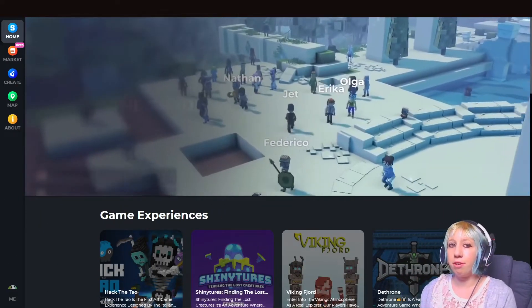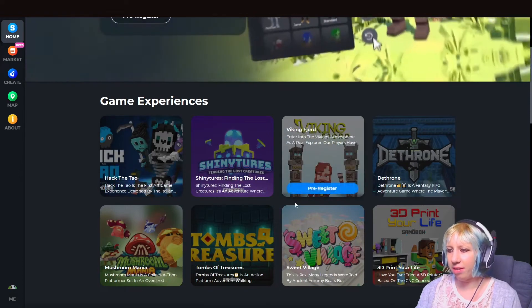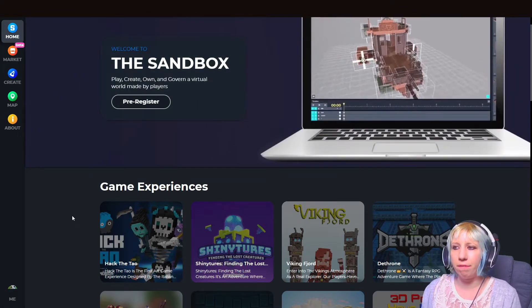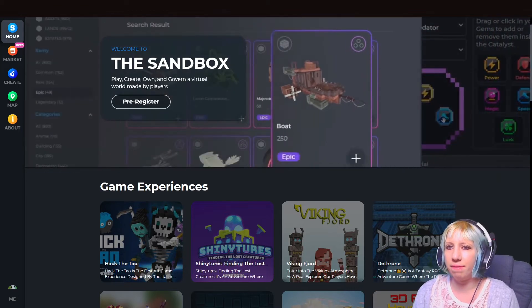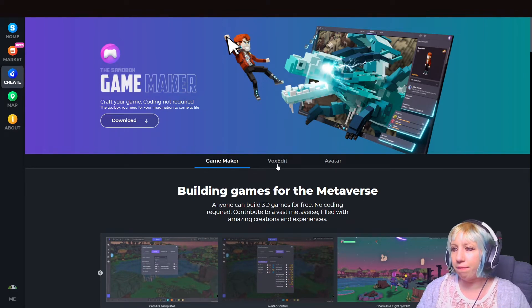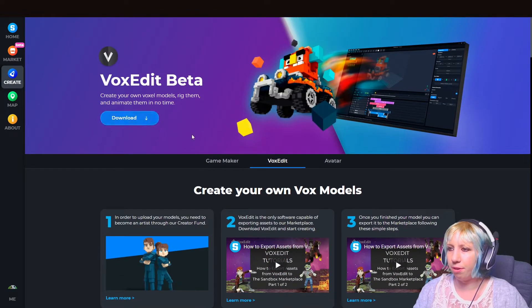When you go to the Sandbox you get this homepage, with some game experiences that are ready to come out when everything goes live. Currently you can go into the Game Maker and play a few experiences, but they're not fully integrated into the metaverse yet. If you go to Create, you can download the Game Maker completely free, as well as VoxEdit, the voxel art editor for creating assets.